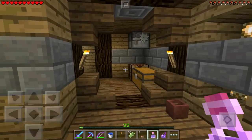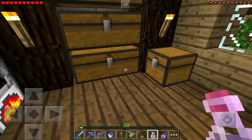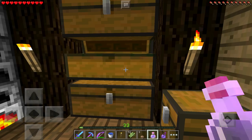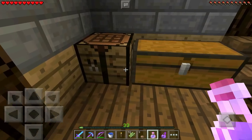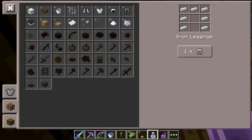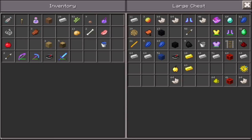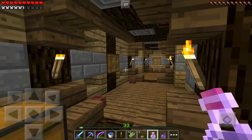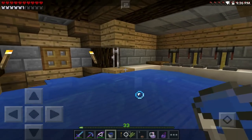We have a splash potion of weakness and a potion of invisibility. Let's just test out this invisibility potion and see what it has to offer. I'll put on some armor really quick just so we have something to look at. Let's go to third person — eight minutes of invisibility! Oh man, I think I just broke the flower pot. I'll take that.